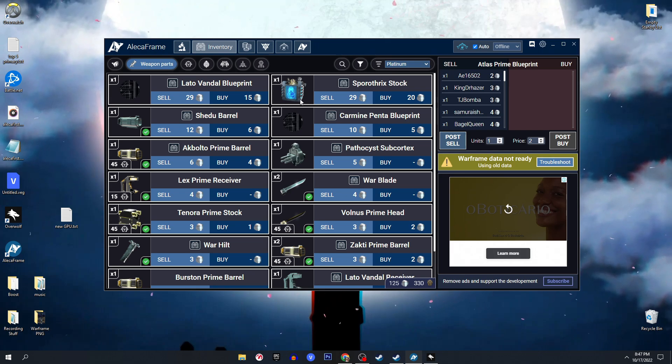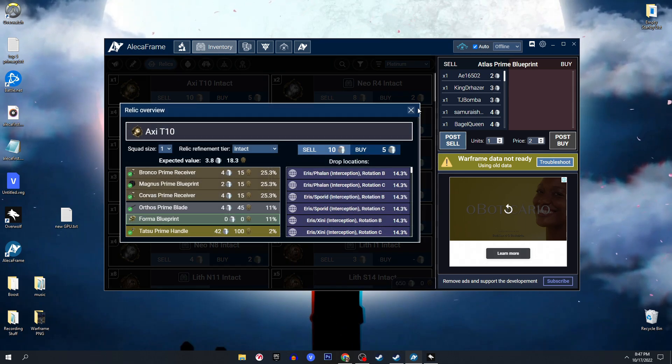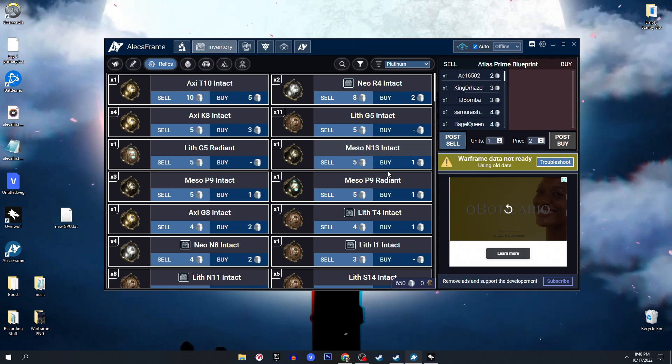Same goes for relics — you can see the buy and sell value. If you click on a relic you can see where it drops, what parts it has inside, and you can change how many people are in your squad to see the chances. If all four squad mates have it radiant, you have a 34.4% chance of getting the Tatsu Prime Handle, which can be sold for 42 platinum. In the bottom right you can see the total platinum value of your items in that category.